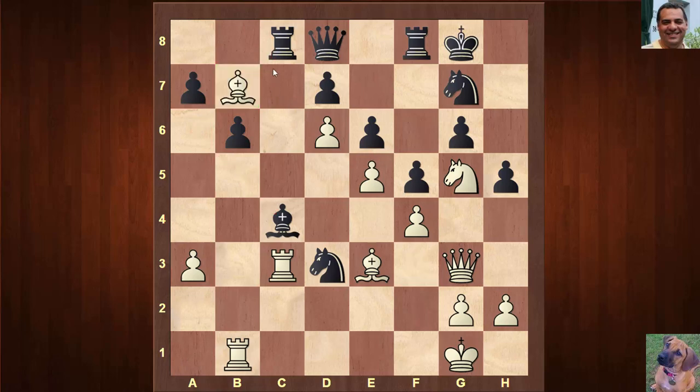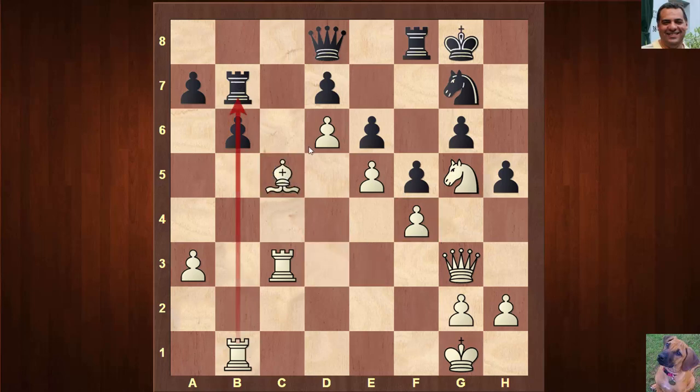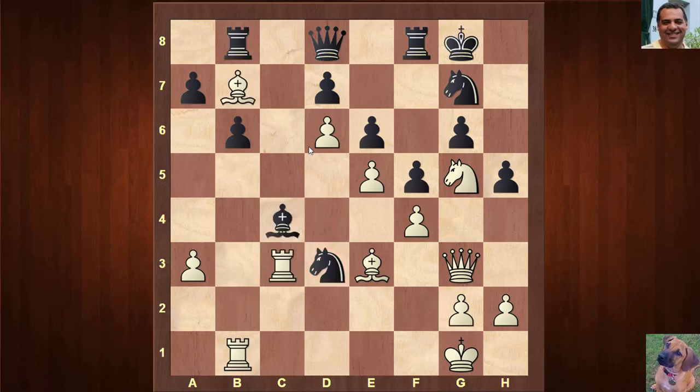Bishop b7! Yes, bishop b7 — this is really quite annoying for black. If the rook casually moves, white just takes on c4. If rook takes b7, then rook c3 and where does the knight go? It can't go back to c5 because white can snap it off with that pin — that would be very bad.